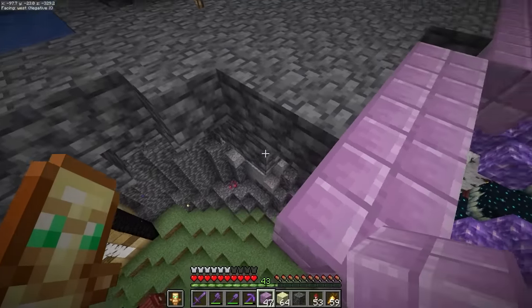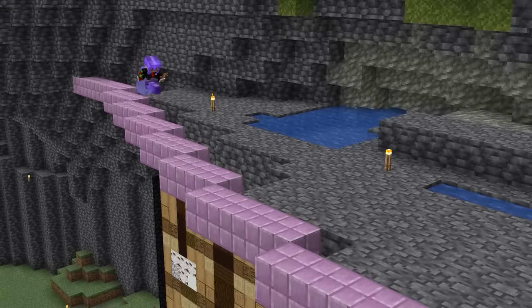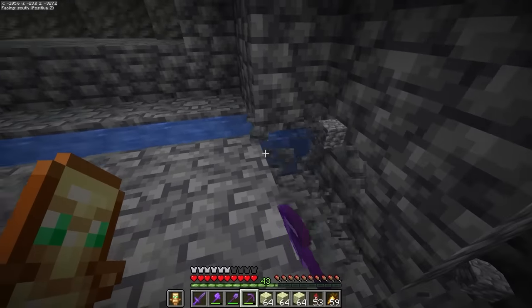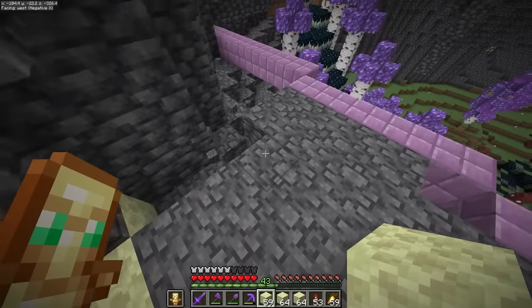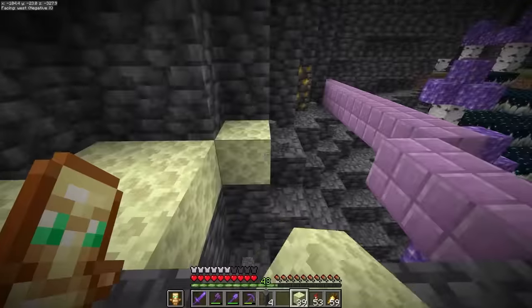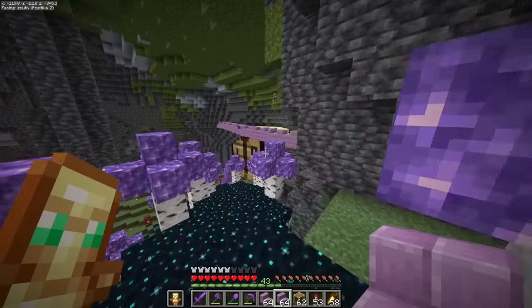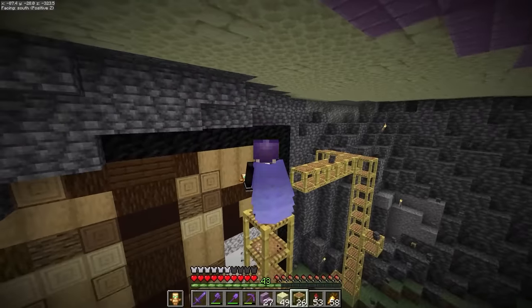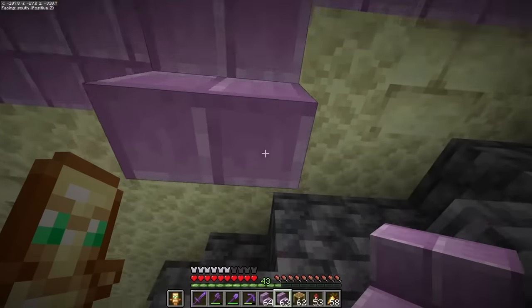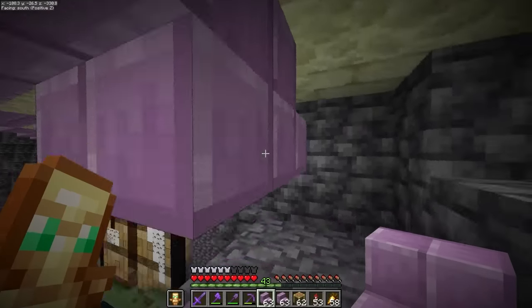The idea is that the dragon egg will be on top of a podium overlooking the entire base. Right now we're creating a sort of balcony for the podium. I'll fill the entire balcony up with end stone and end stone bricks, and add stairs to the edges. The underneath of this platform is kind of just floating though, which looks really dumb - let's add some support beams to fix this problem.